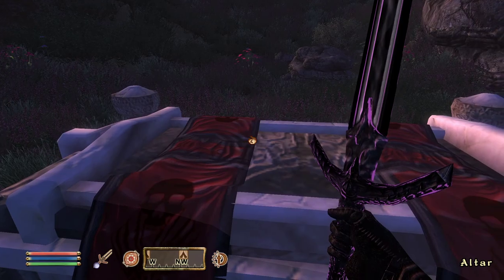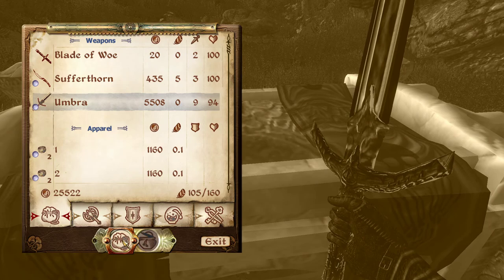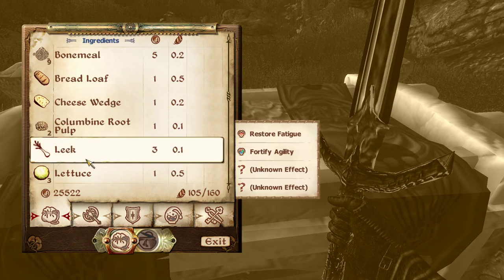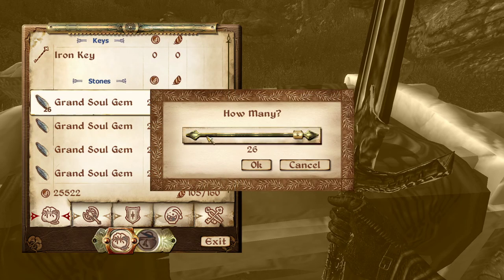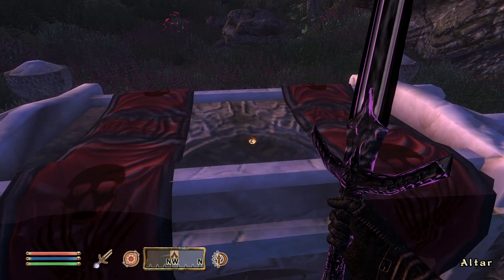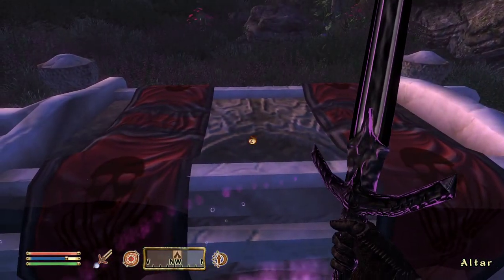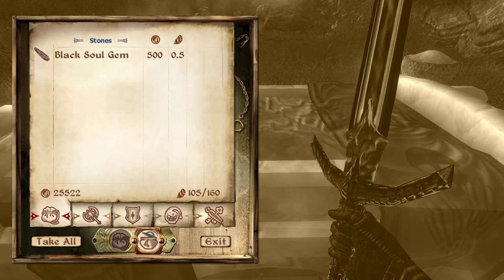I think it's the shade — it kind of looks weird. So you know what, I'm going to try it right now. I'm going to place some soul gems — let's just do one. Okay, we got it, and let's just cast it. We got it — that's how you do it!